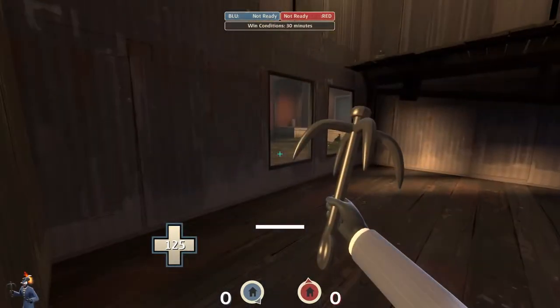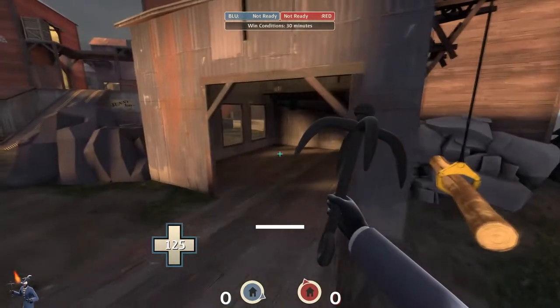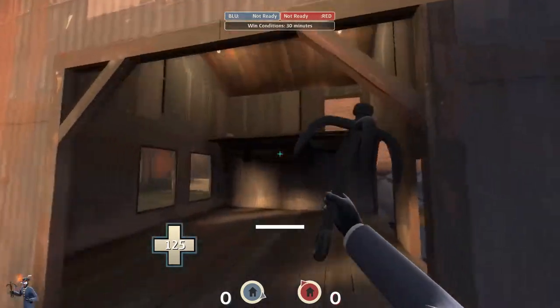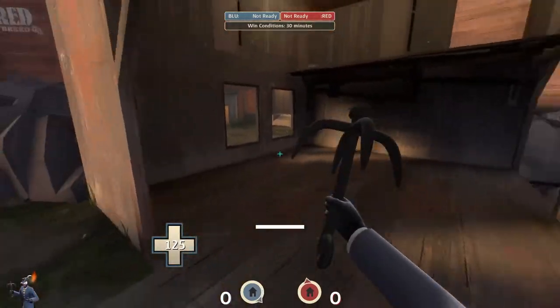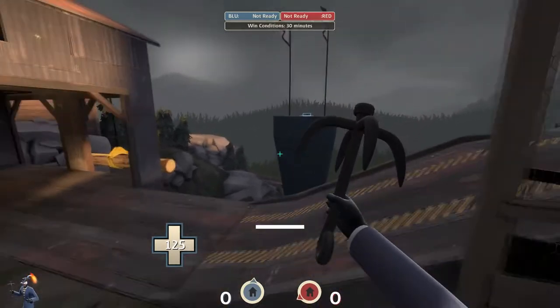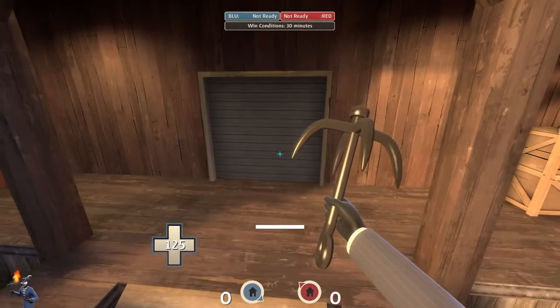Another thing you'll notice is that they've actually blocked this off, so it's not a route through here anymore, where the cart would normally go. I think this area will be great for defending from, as it would be quite difficult for the red team to get into here and take out a sentry nest from that door or that door. You can closely guard your intelligence from there.